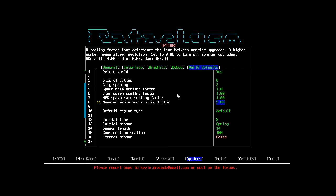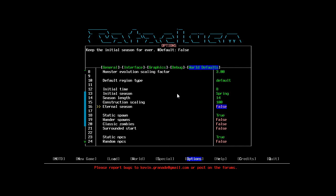We've also got Monster Evolution Scale Factor — the default is 4, but I've knocked it down to 3 because at 4 stuff evolves a little bit too quickly for my liking — that's 75% rather than 100%. I don't want to get rid of it entirely because it's a really cool mechanic, especially for late game. We've also got Eternal Season, which keeps the initial season forever — pretty cool if you really want an easy time in summer or a hard time in winter. We'll keep that as it is.